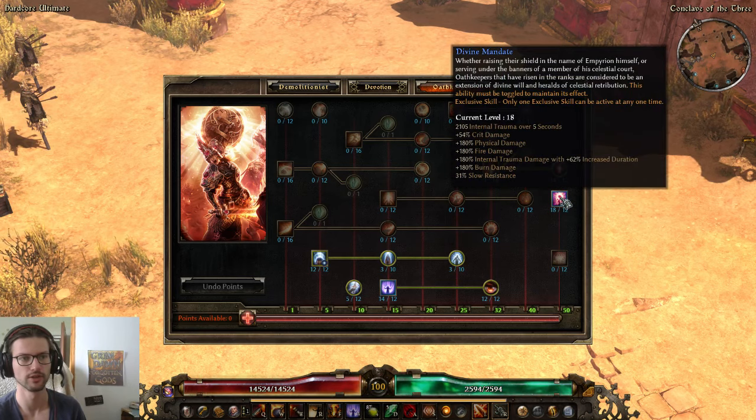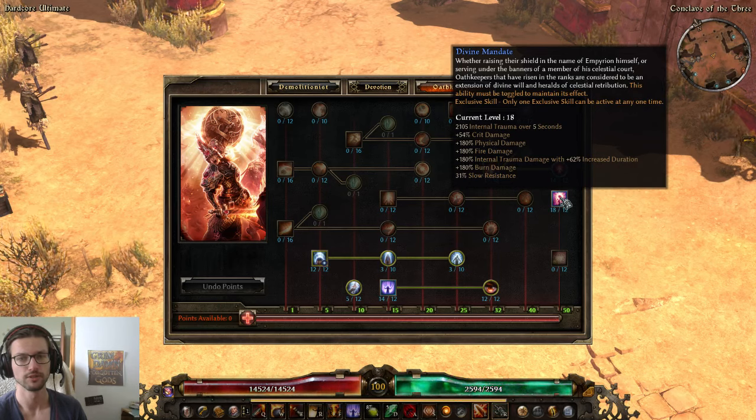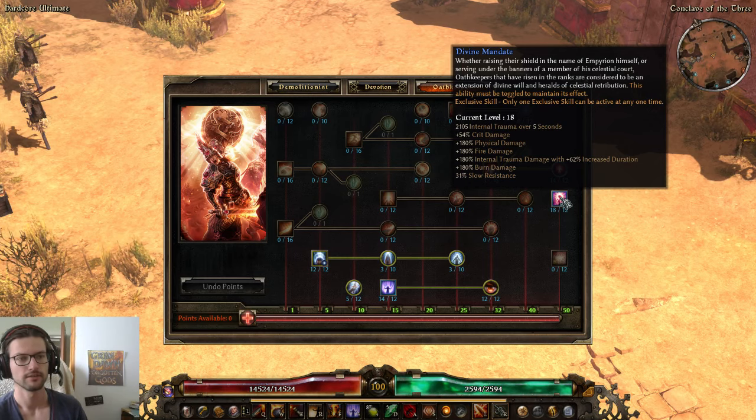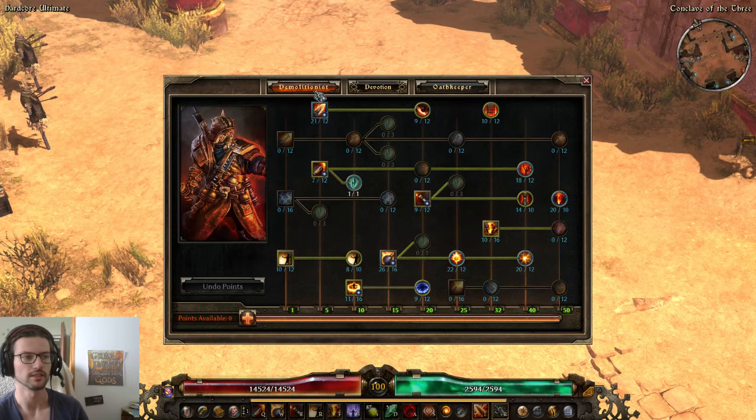Our exclusive aura is Divine Mandate - it gives huge amounts of flat internal trauma, which gets converted via Granada through our two-hander, slow resistance, 54% crit damage, and percent fire and percent burn. That's the interesting stuff for us here. That's it for the skills - let's move on to devotions.